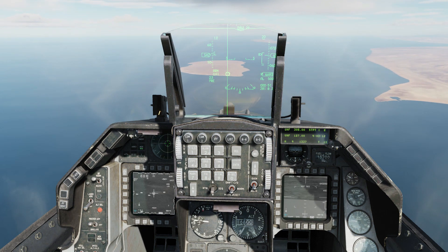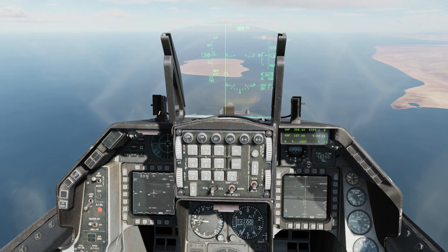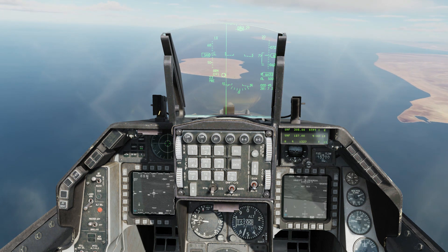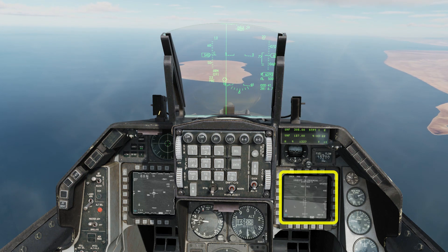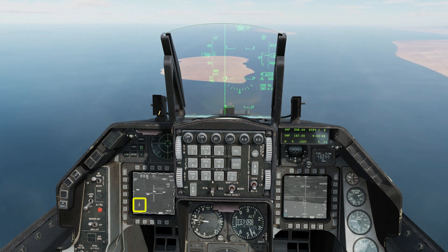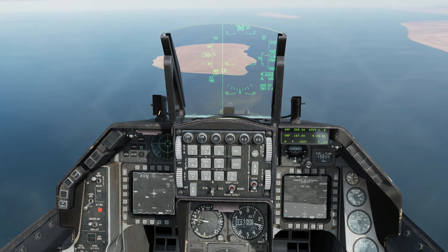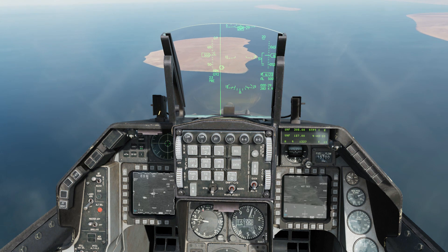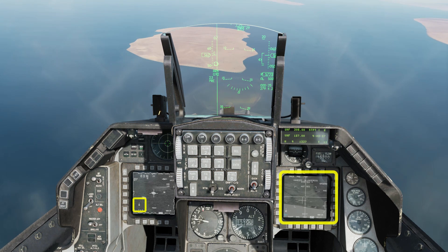Press TMS aft to drop any point track you may have. Press TMS forward again to attempt to acquire a lock. If you're successful, you will get a closed shaking crosshair in the right hand Maverick display. You will also see a letter C for complete above the station number in the left hand targeting pod display. Keep designating until you manage to get a successful lock.